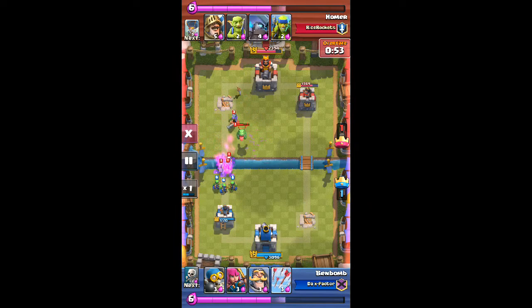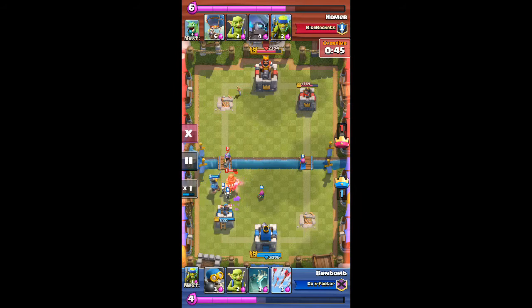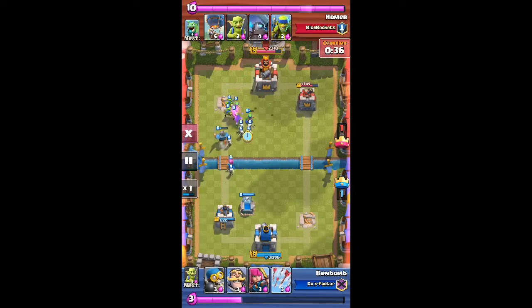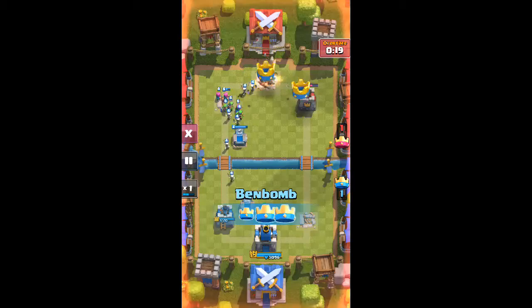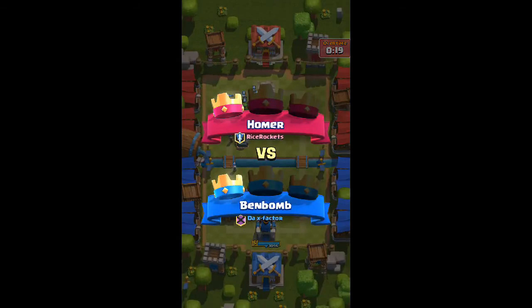Look at the bottom corner of your screen — see how fast those things reload in double elixir time, I'm always at max elixir. The cheapest deck is going really well. He seems to have accidentally swiped out or quit because he's not placing any troops. We get the win — good game! Just kidding, it really is a good game.